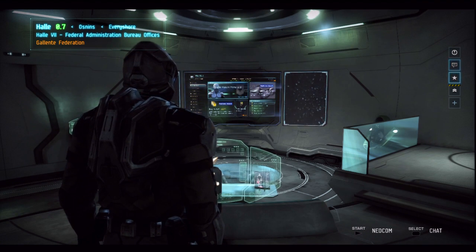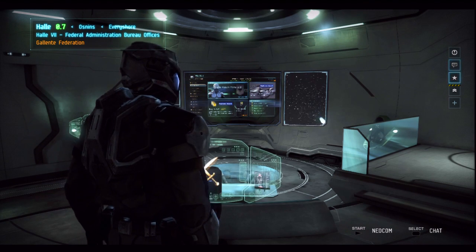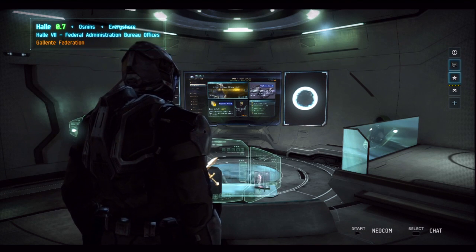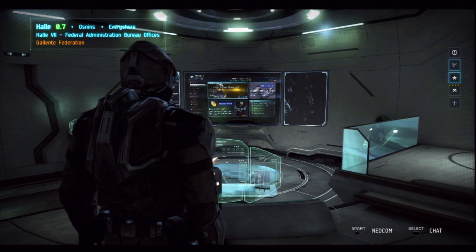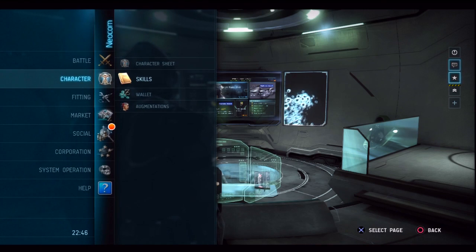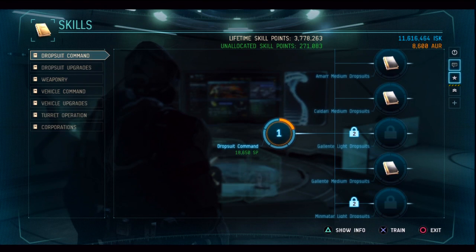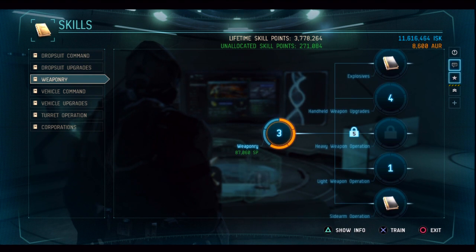This specific tip is going to talk about the different weapon classes that exist in the game and which ones you should focus on depending on your style of gameplay. To look at the weapon classes, I'm going to look at the skill list. You can press Start, go to your character, and go to Skills. From here we can scroll down to Weaponry, which is the skill set class that unlocks new weapons for us to use.